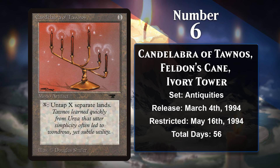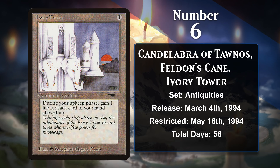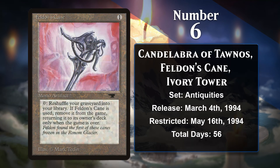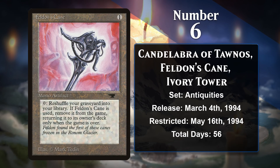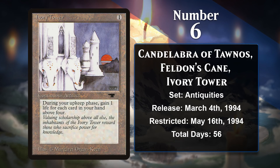At number 6, we actually have three cards. All of them were from Antiquities, like Mishra's Workshop, and all three were restricted with the May 16th, 1994 announcement. Antiquities had released on March 4th, 1994, and these three cards were all restricted 56 days later. Candelabra of Tawnos had some serious infinite mana combo potential, Feldon's Cane let you shuffle powerful restricted cards back into your library — sort of defeating the purpose of restricting them — and Ivory Tower made it very difficult for anything but control decks to succeed, so they were all restricted to one copy per deck on May 16th, 1994.